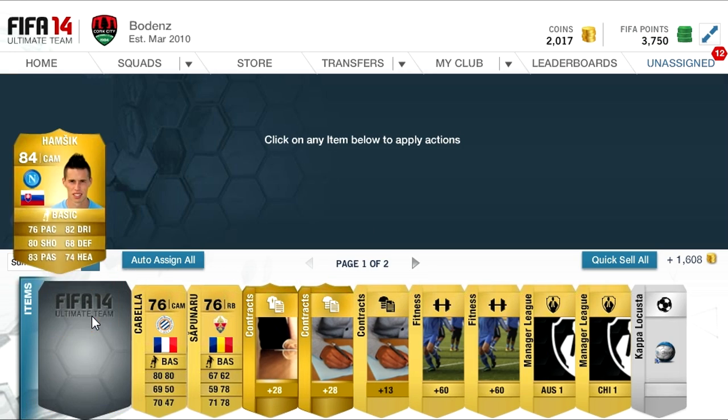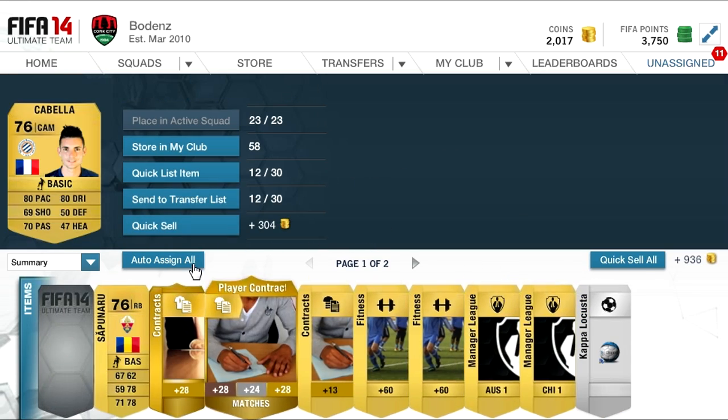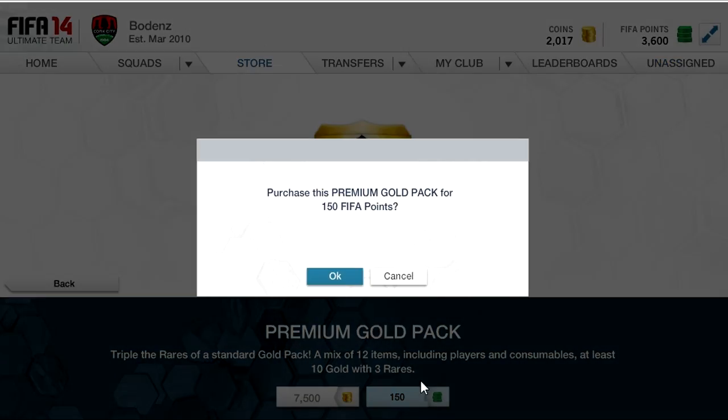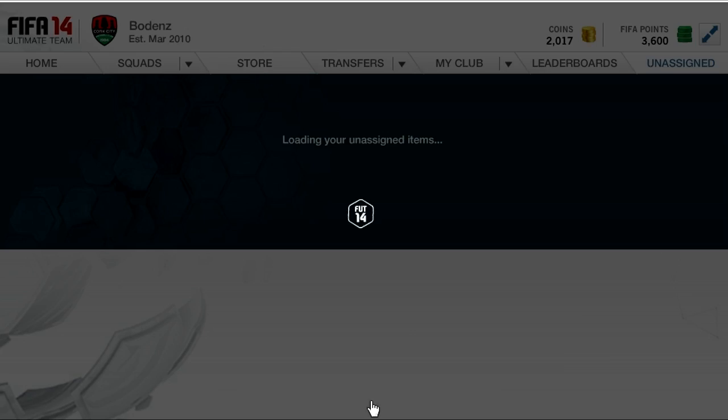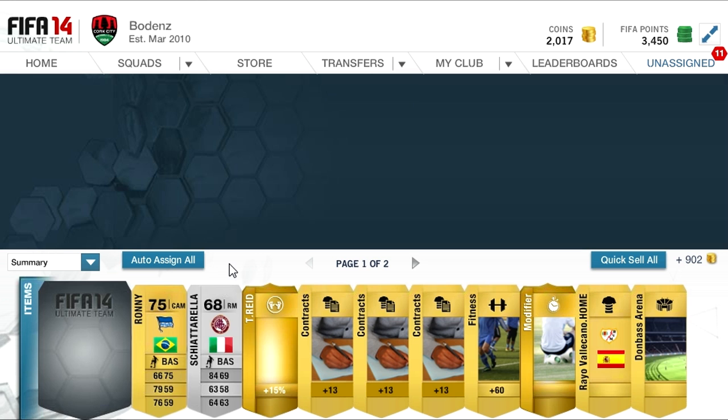Next pack — Hamji. I think he goes for 5,000 coins, and also a few other cards in there. That Cabela there goes for quite a bit because he's got two solid stats in dribbling and pace. Next pack — Welbeck. Quite a good card there, and also a position modifier, which I think is good.